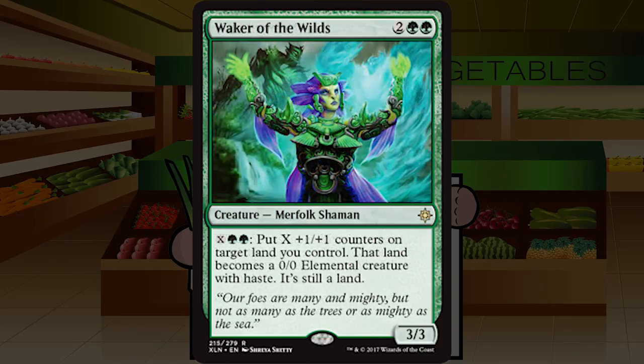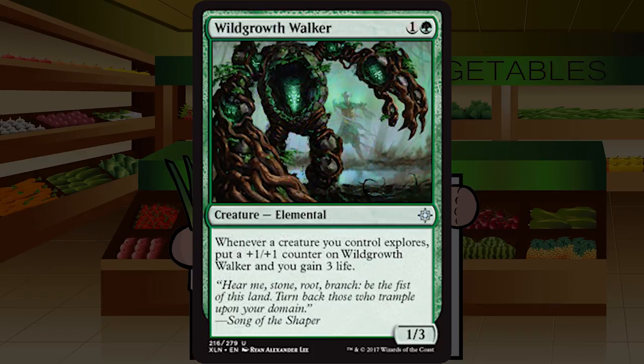Our second-to-last card is Walker of the Wilds — two green green for a creature merfolk shaman at rare, a three three. Pay X green green to put X plus one plus one counters on target land you control; that land becomes a zero zero elemental creature with haste and is still a land. Really cool mana sink — a fantastic finisher and a great way to use excess mana. You can stack counters on the same land, making it a five five one turn and a ten ten the next. The only requirement is playing lands. Upgrading to a solid A.